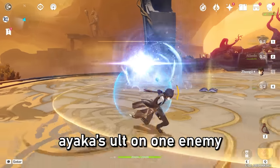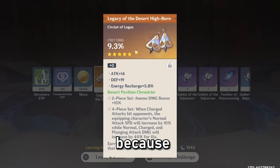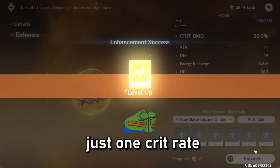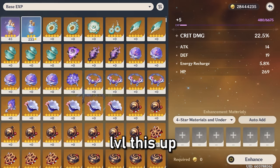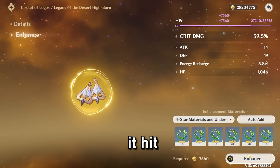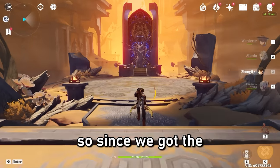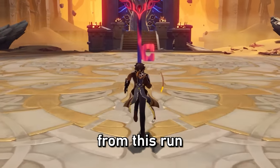I just used Xiao's ult on one enemy. I'm actually going to level up this circlet since I don't have one. This feather isn't that bad — one crit rate. But that turned out to be HP — hit HP three times. I'm sure it will not hit HP again... and it hit defense. Wow. Since we got the bad luck out of the way, I'm pretty sure we're going to get a good artifact set from this run.